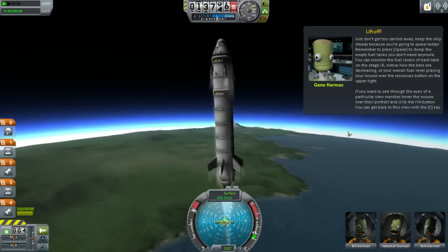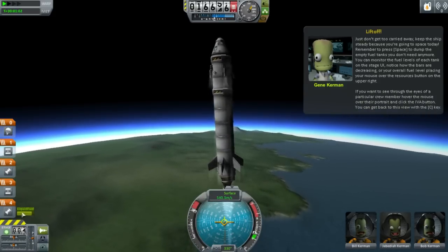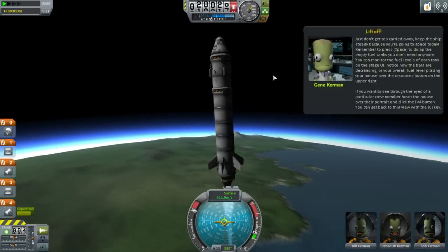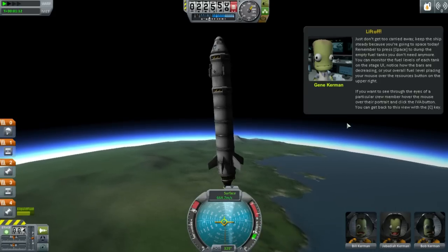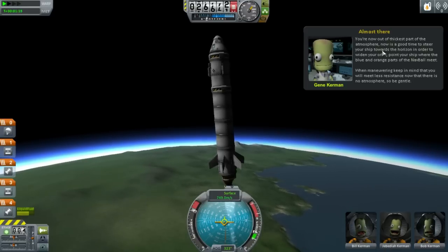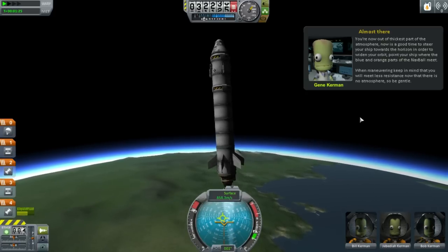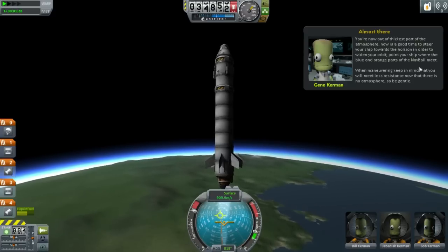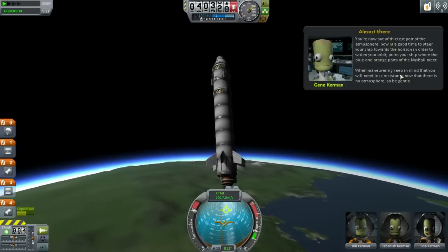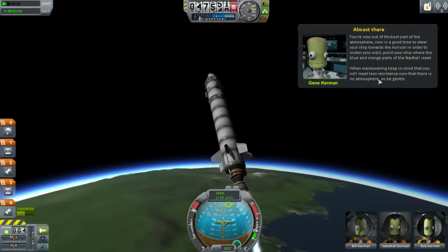What the hell was that? I really hope that was something on the ground exploding and not me. Look at all the liquid fuel we have — this is what I was missing. We're off on a slight angle but I don't care — it's good enough. We're not flopping around at all, which is a first for me. As part of the atmosphere, it's a good time to steer your ship towards the horizon in order to widen your orbit — point the ship to where the blue and orange parts of the nav ball meet. We're getting there. Less resistance now that there's no atmosphere.